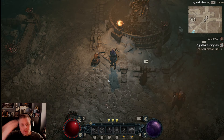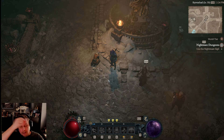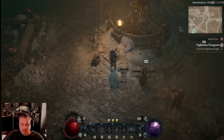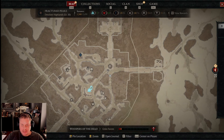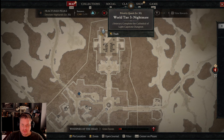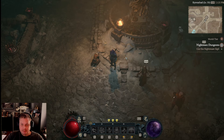Today we're covering some mid-game tips and tricks. When I say mid-game, I mean you've finished the main story and now you're trying to prepare for the very first capstone dungeon. You can see right there the priority quest — level 50, world tier 3 nightmare.